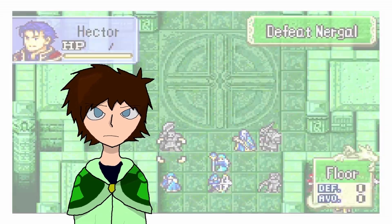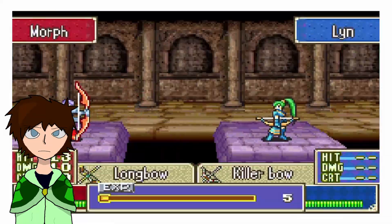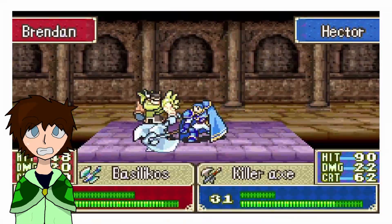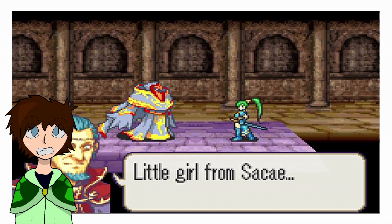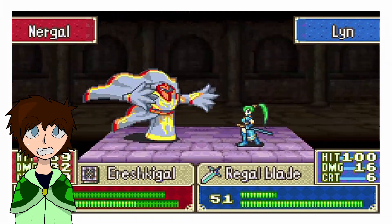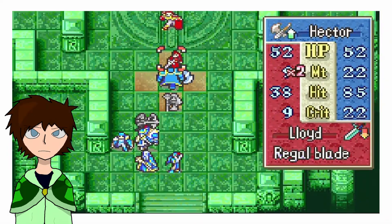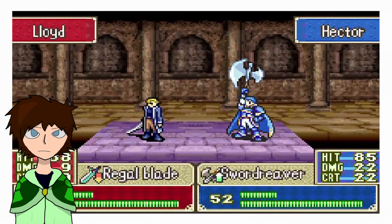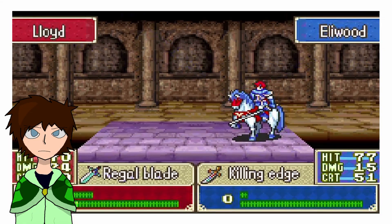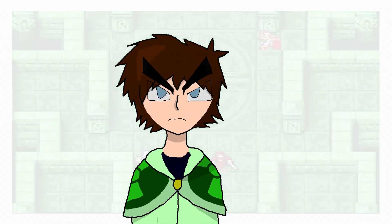After supplying the lords, Sarah, and Pent with their equipment, we enter the final map of the Blazing Sword. The first part has our gang defeat a boss rush against the fallen bosses we've defeated throughout the run. After defeating them, we need to defeat Nergal, who has a tremendously high damage output. This part took me four attempts, as I kept forgetting to give Hector a Swordreaver to use against Lloyd and Linus — without it, Lloyd would indefinitely kill Eliwood or Pent due to their low speed or defense.